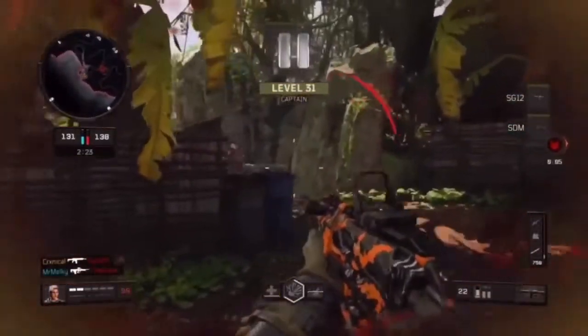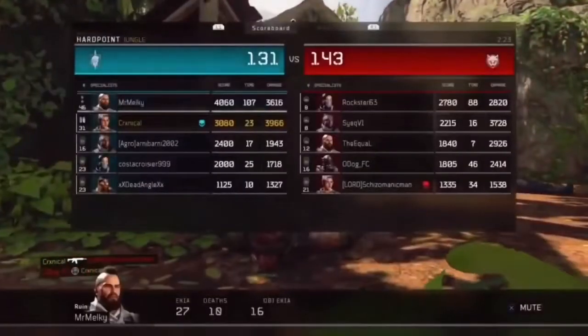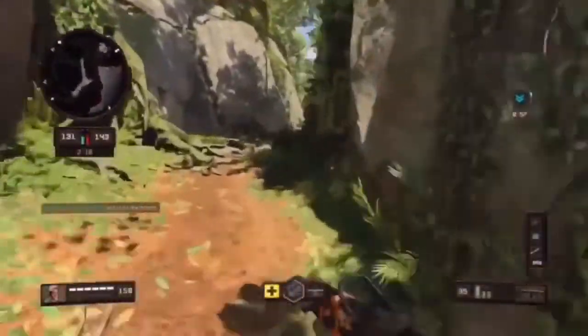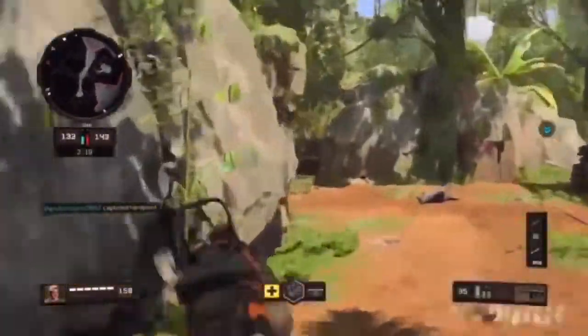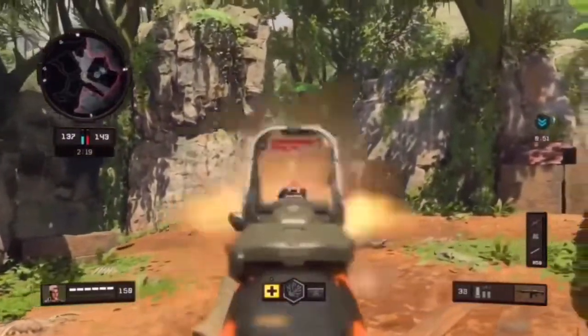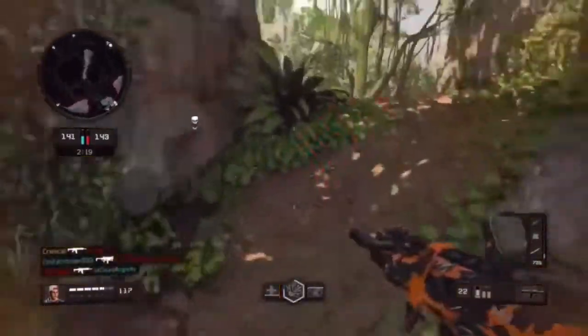Using a sight is better than iron sights and better than something like an ACOG scope. You want to use a sight on your gun. If you're also trying to get long shots, the sight is perfect because it keeps you accurate at long range and keeps you accurate to the head, since you're confined to that little dot.